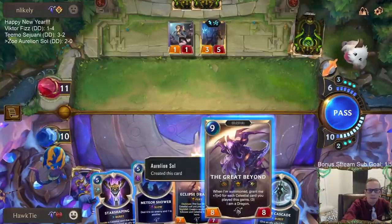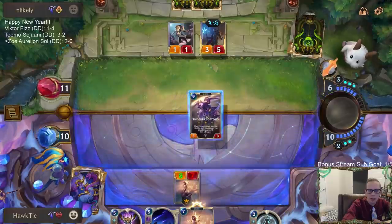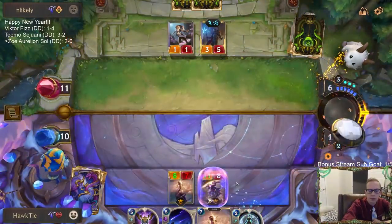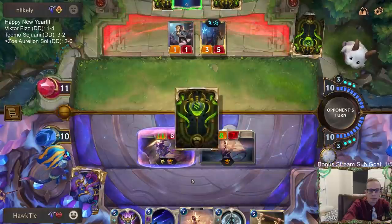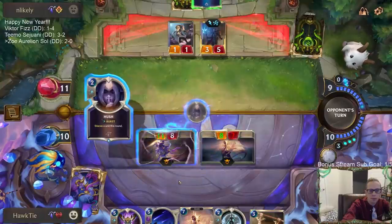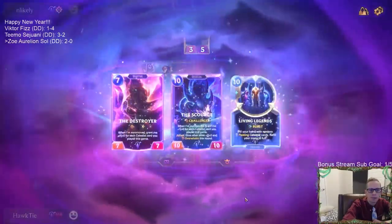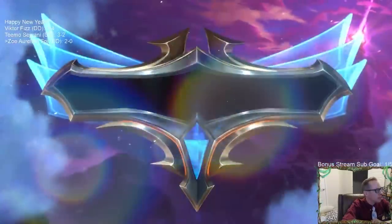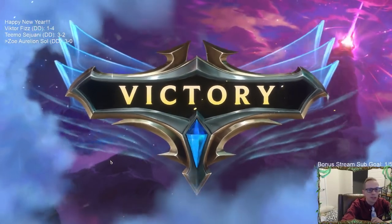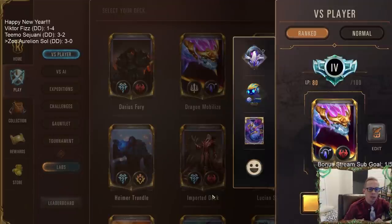I won't allow them to just continually deal damage to me. That thing is a 3-5. Do I want Nightfall on Eclipse Dragon? No, I'll just play this - it's an 11-8. I was doing that to trigger Nightfall so I could Pale Cascade and put them down to one. That actually worked - trading the Aurelion Soul there to not let them have those zero-mana cards while keeping our life total high. We didn't need the Aurelion Soul - they weren't going to defeat our top end anyway. It actually was a good trade.